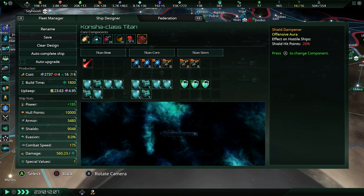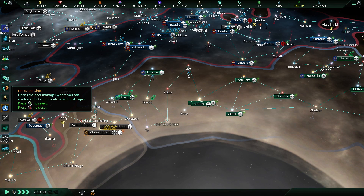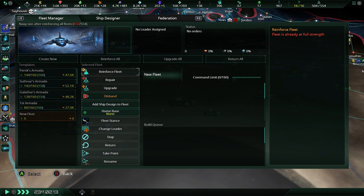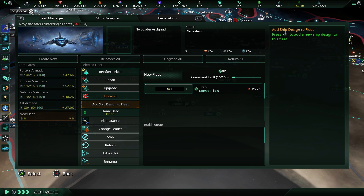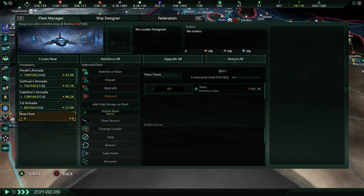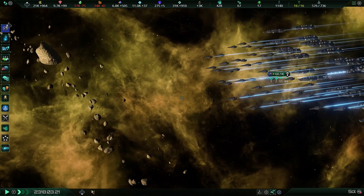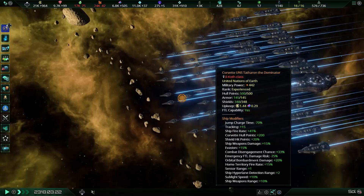The major drawback here is that you can only have one aura effect attached to one Titan at once. This does not mean, however, that you can't have multiple Titans within a fleet applying multiple bonuses. For example, you could have one Titan using the Quantum Destabilizer to reduce enemy fire rate, while a second Titan improves the fire rate for your own fleet — it's a case of mixing and matching the right aura effects on your doomstack of choice.